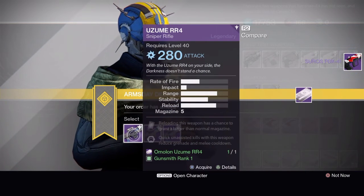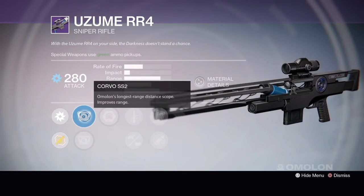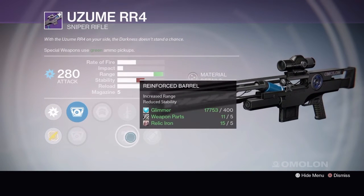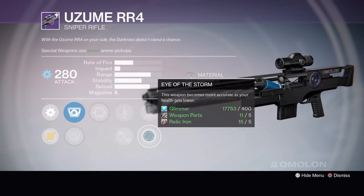Last up, we have the Azume RR4 Sniper Rifle. Tier 1 comes with Corvo SS2 or Falkon SS1, Army of 1, Quick Draw or Reinforced Barrel, Clown Cartridge or Eye of the Storm.